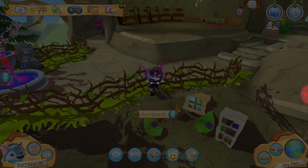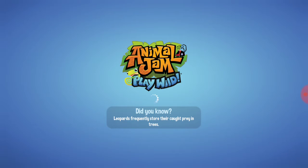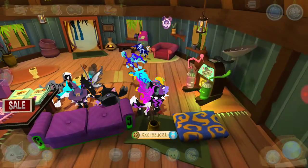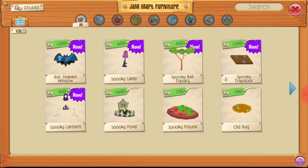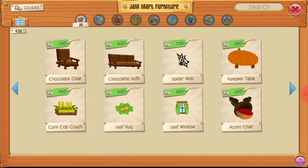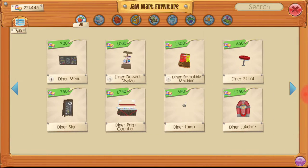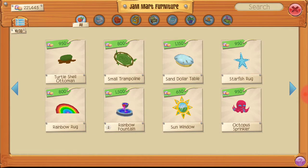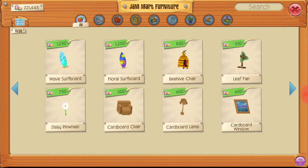Let's go through the stores and see what items are good. Epic Wonders doesn't have that much cool stuff besides the ivy porch swing, which is also from Jam Art Furniture. The leaf stuff from Jam Art Furniture is pretty good. It's Sunday so it's football day — sorry about the weird background noise. Banana plants are pretty cool, same with the orange and apple trees.